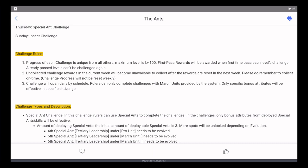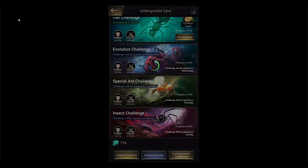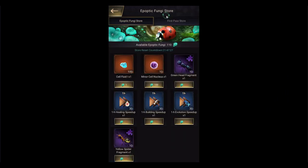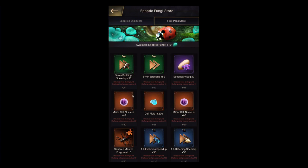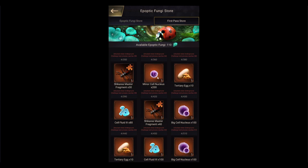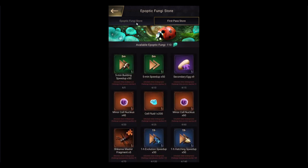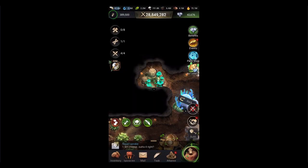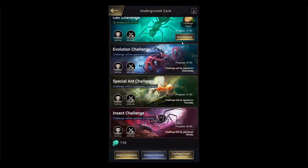Challenge progress will not be reset weekly. So if you don't gather the early ones, you'll just lose the opportunity to buy them. Always make sure that you check the first pass store first — they were super cheap. This one was 10 to get. Make sure that you buy them before you do anything else, because after reset — Sunday going into Monday after that reset — they're gone.